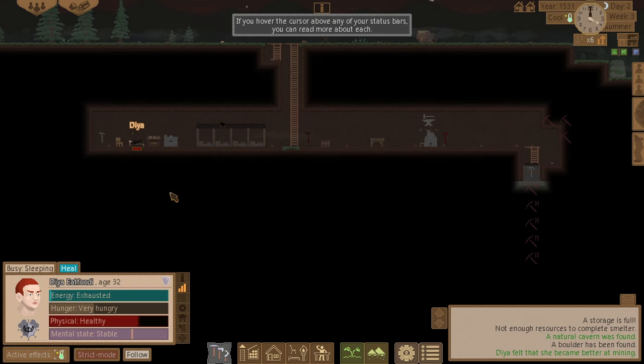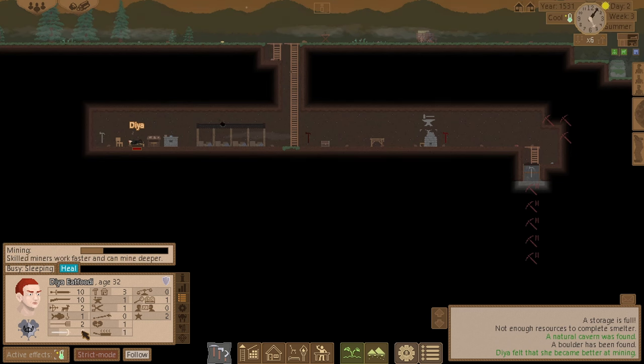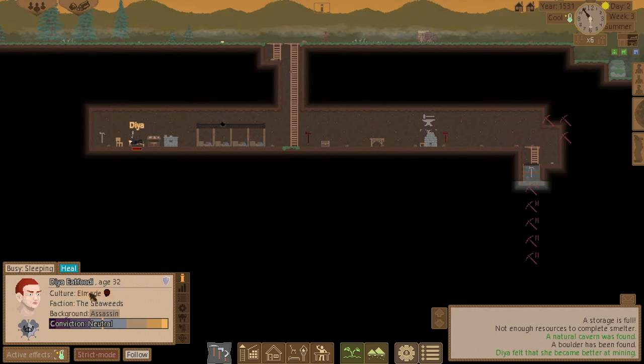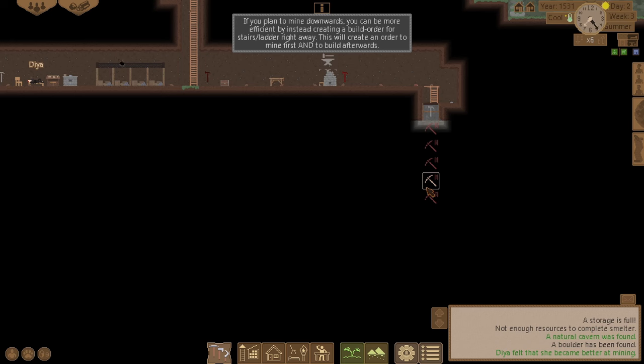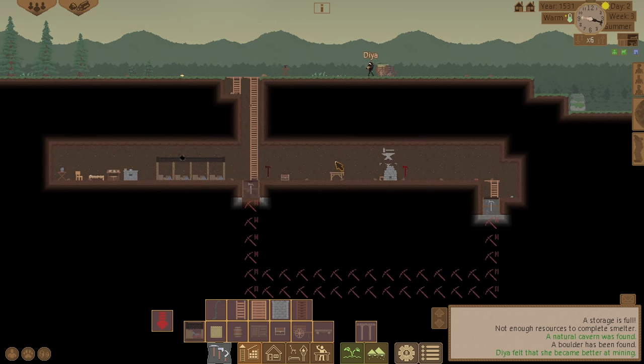Probably want to go to sleep soon. Mental state is stable, healthy but very hungry and exhausted. Skills have gone up — mining is now on six, building has gone up to three. I'll cancel those unreachable tasks and start going underneath and branching off.